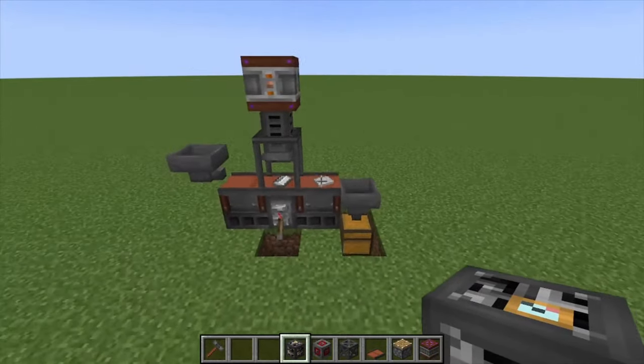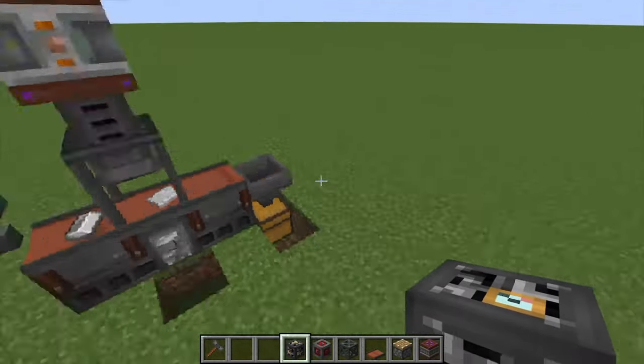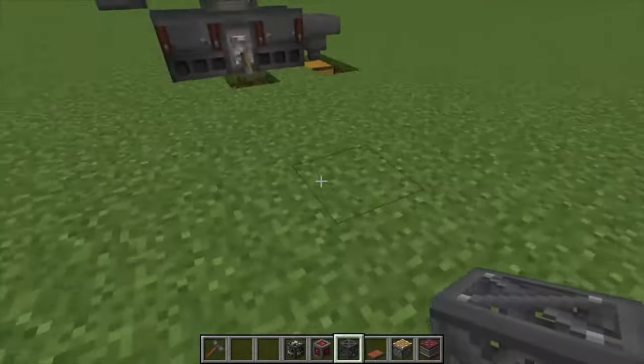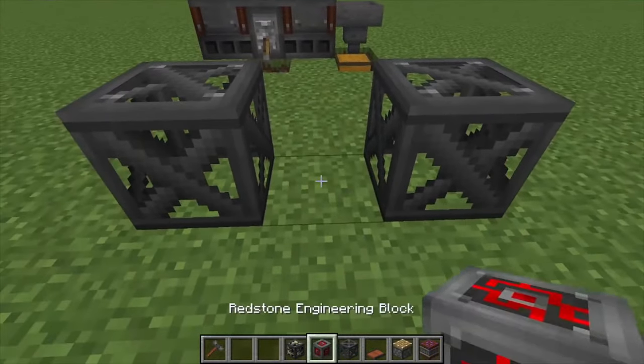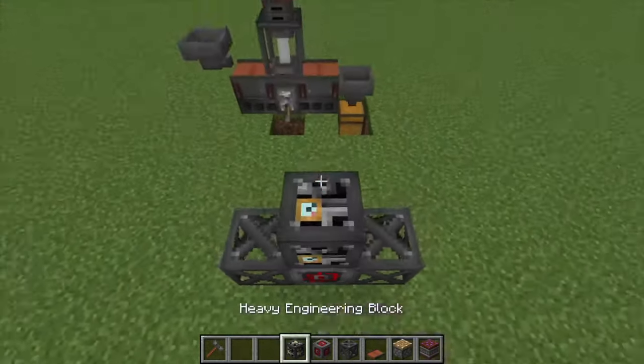Hey, Minecraft Mentor here. Today we're going over how to make the Metal Press — it's this little guy right here. It's pretty simple. We're going to need two scaffolding and a Redstone Engineered Block. Next we want to build up to...